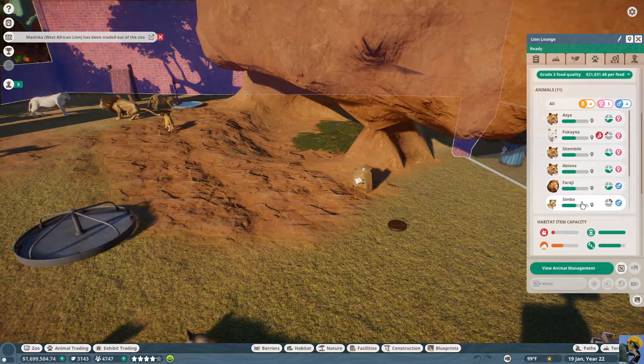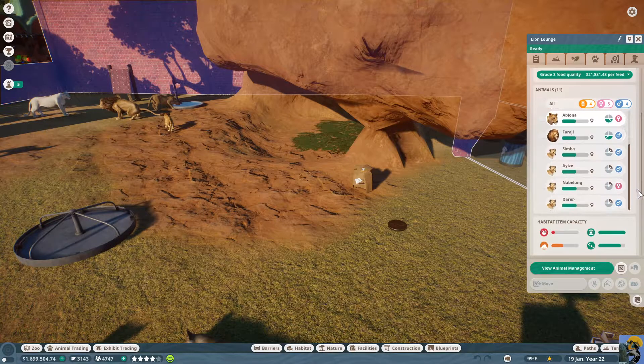Hey look, we have a Simba — how awesome is that, a young male! She's old so let's keep two adult females around, and then Darren and Nabalung...